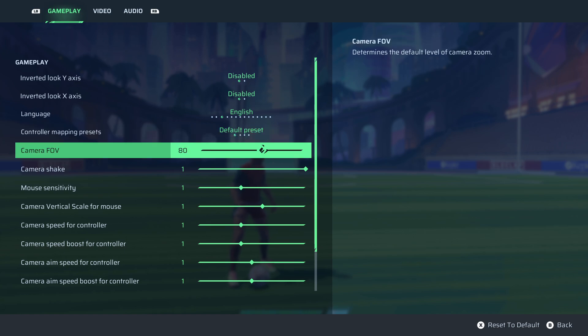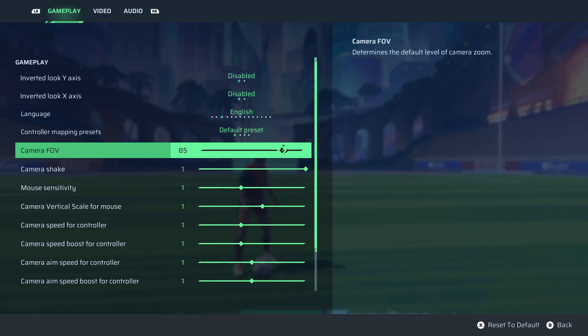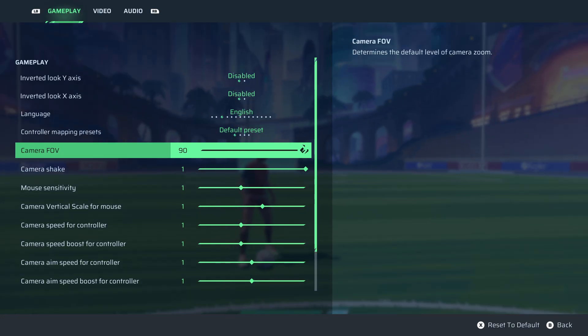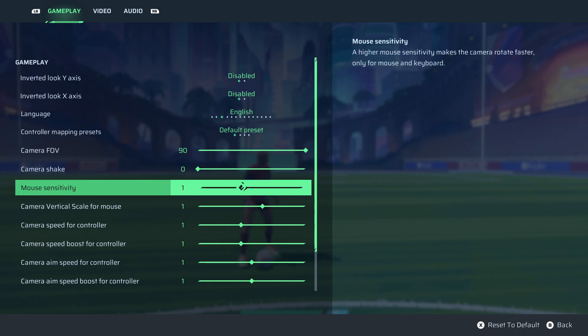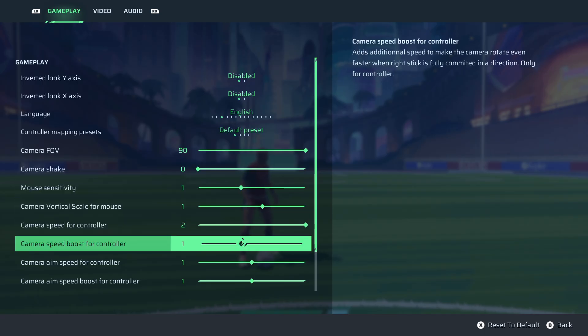Now the big one for me — you gotta max out this FOV. Just see how much difference that makes: you're seeing so much more of the pitch, you can see more of what's around you, you can see your teammates' positions better. It just makes it a hell of a lot easier. Camera shake we're going to turn that off, camera speed max, speed boost max.